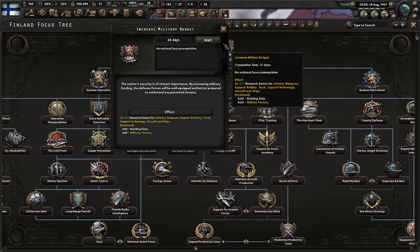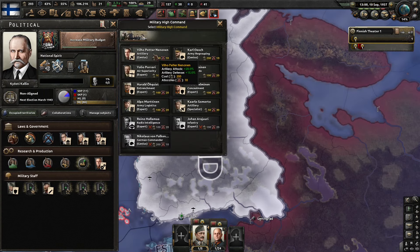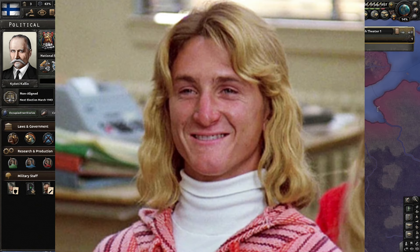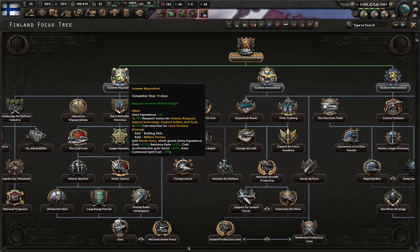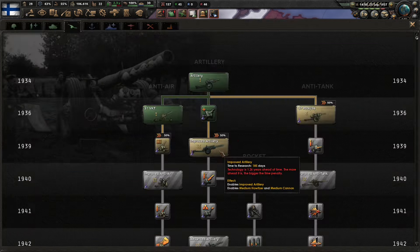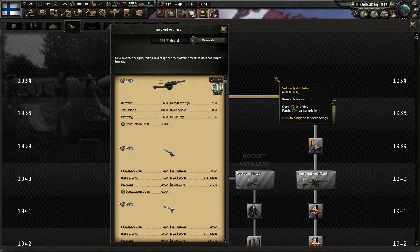Now let's increase the military budget — get one military factory there. We have 200 political power; let's go ahead and pick up the artillery genius: artillery attack 20%, defense 15. Excellent advisor. We've increased the military budget; now let's go for this badge right here — Maavehement. We picked up interwar artillery; now let's go improved artillery, applying MIO. We have another 50 army XP; let's go ahead for static warfare.